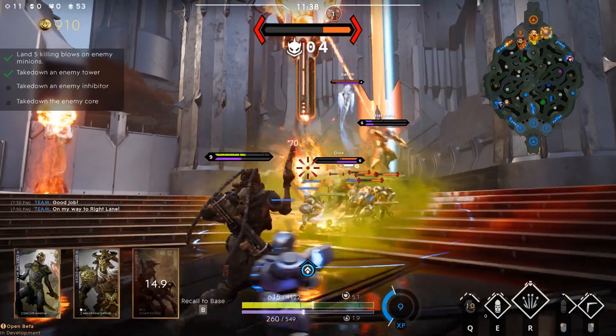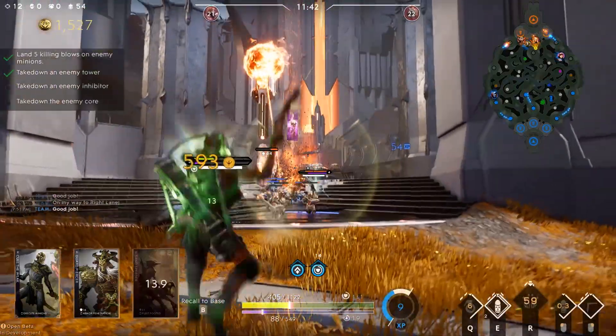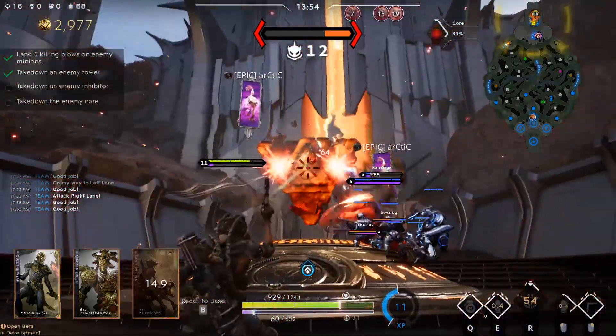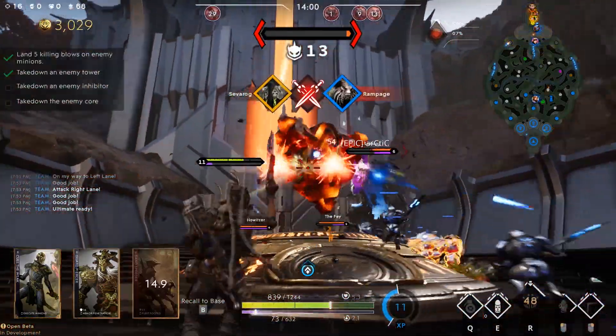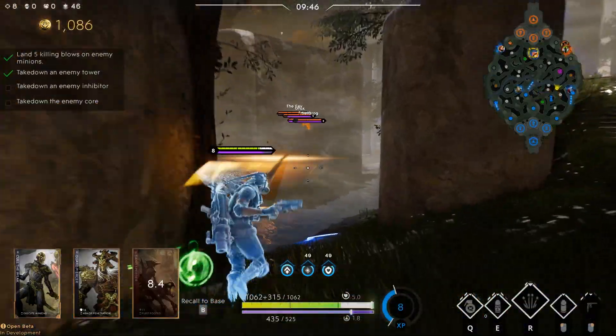Tip number five: experiment with shrapnel cannon. The ability has a backwards rocket jump mechanic that will allow you to engage in fights in interesting and unique ways. It's not Unreal Tournament — you're not jumping off walls — but you may be able to start a fight somewhere on the map, use the ability to deal damage, and escape. Very interesting engagements.